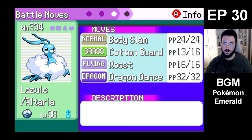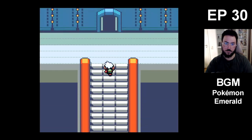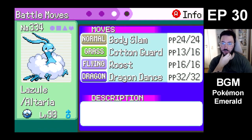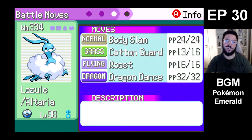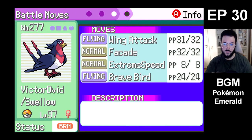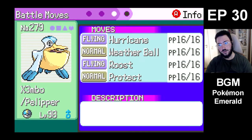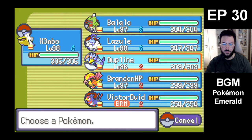Three Cotton Guards, that's fine. Now it's you, and... Maybe I'll just start off with Altaria. That might be the best option. Because if I can just keep Victor David burnt until the last battle, that would be good. I don't really want to start off with Victor David. Xembo would probably also be a good start, just to scout. I think I'm gonna do that — start off with Xembo.